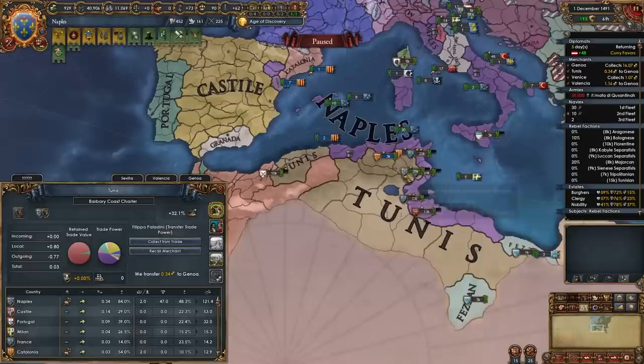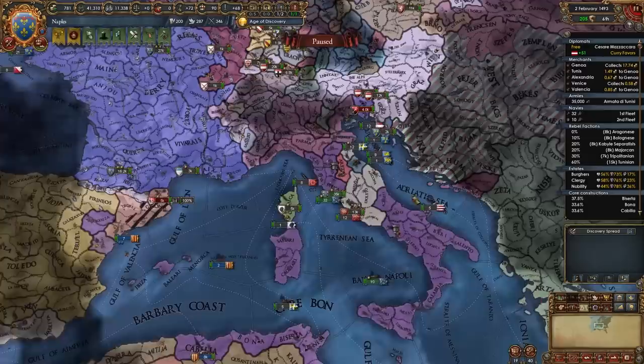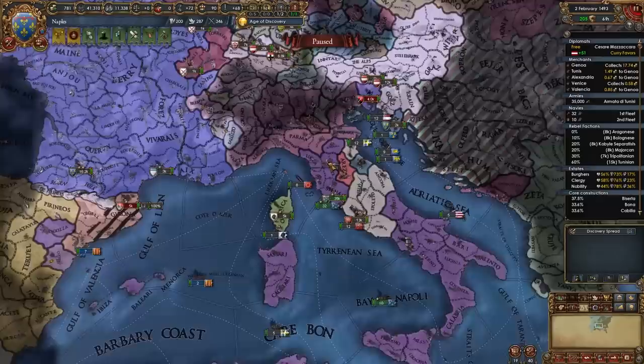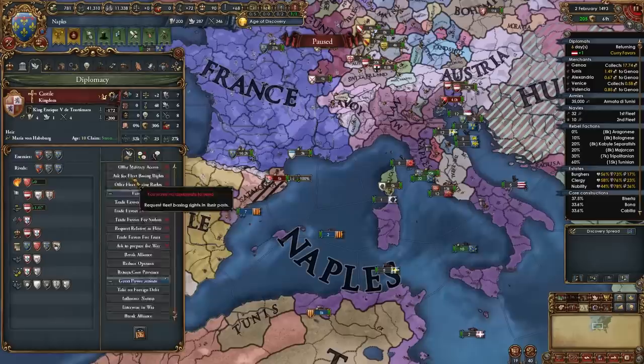That's your war with Tunis done — taking as much as you can from them. Make sure to put all the provinces in the Tunis trade node into a trade company. If you've also taken provinces in the Safi trade node, do the same — this will make these provinces not contribute to religious unity. Now that aggressive expansion has died down, I will be declaring on Florence to take care of the final province in the Tuscany area. I will also make Austria break their alliance with Castile — and just like that, now they're no longer allied.